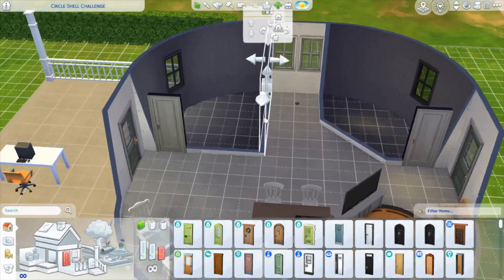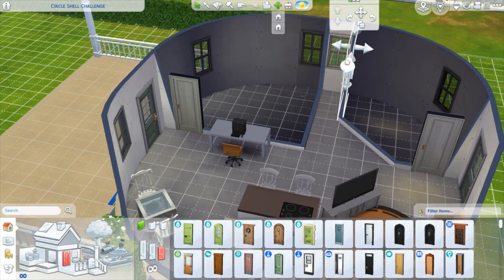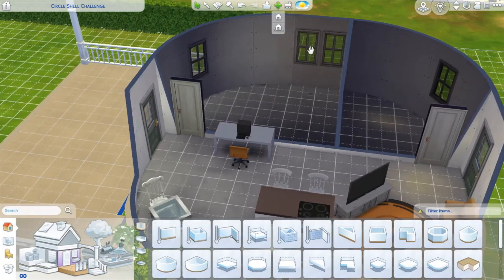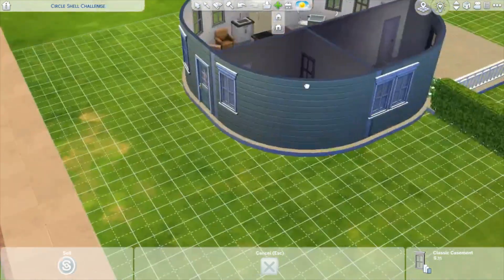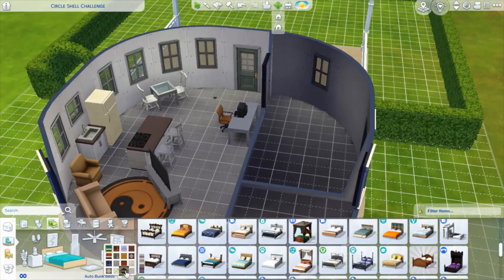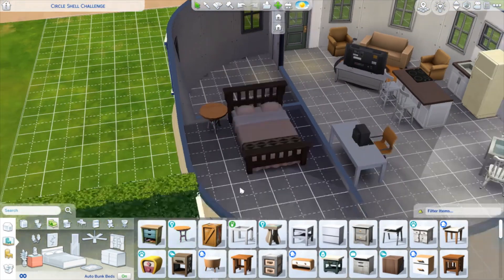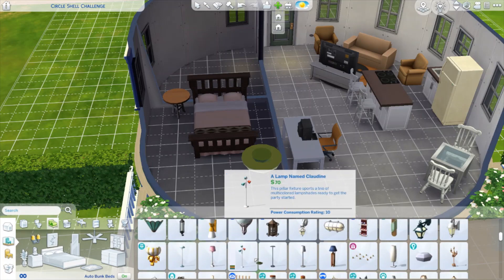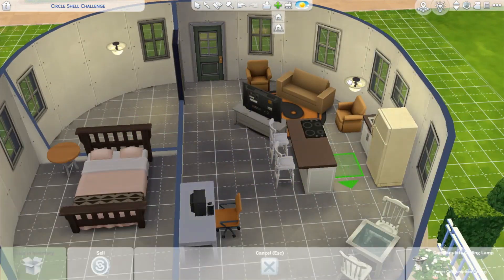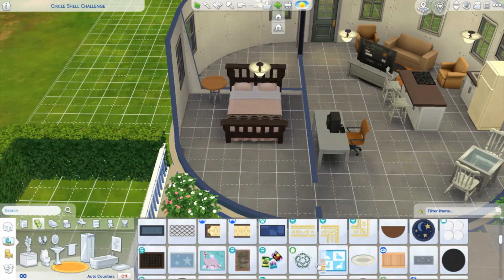Doing the bedroom, I realized the bed ain't gonna fit in there, and neither will anything else for a bedroom. So I kind of fiddle with my sizing. I wish I could have kept the desk where it was, but it's not too bad — there's still plenty of space for sims to walk around and in the end it's not a bad layout. It's an awkward layout in my opinion, but it's not bad. The bedroom is definitely probably the most awkward to me, mainly because it's not how I would want to set up my room at all, but it's what fit.